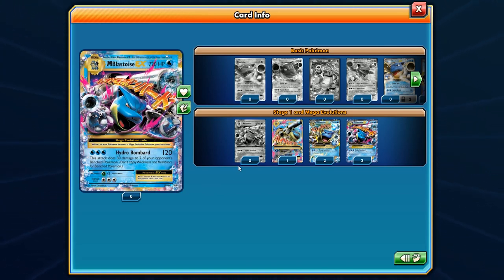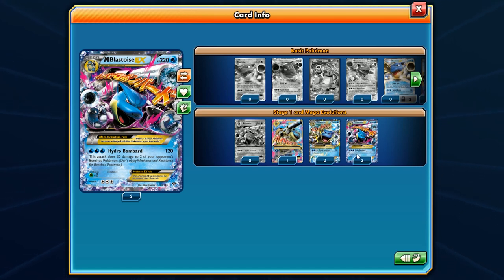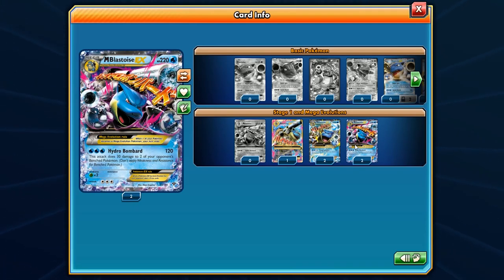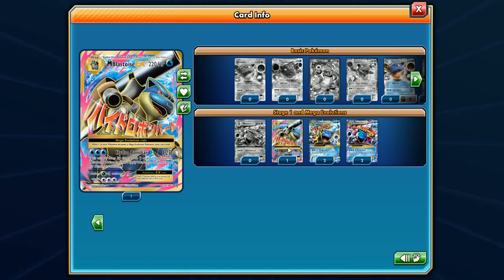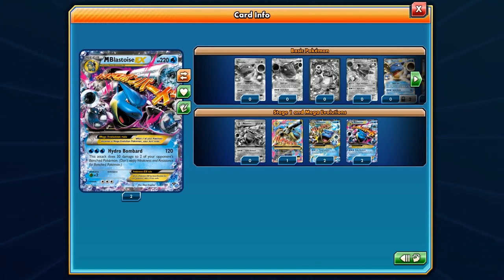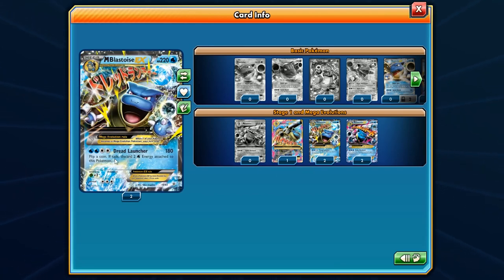The only difference is: this one has Dread Launcher, hitting for 180 — flip a coin, if tails discard two energies from this Pokemon. The other one has Hydro Bombard hitting for 120 and doing 30 damage to two bench Pokemon. That one is the reprint from the XY Base Set. I'm surprised they only have the one Dread Launcher here in Evolutions.